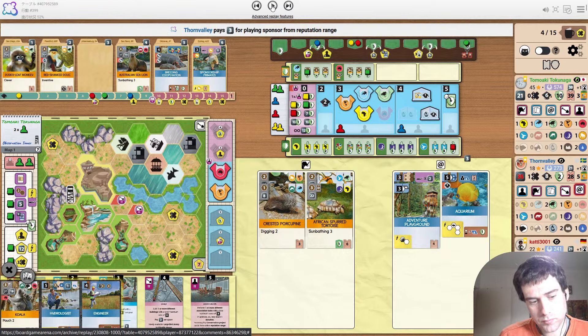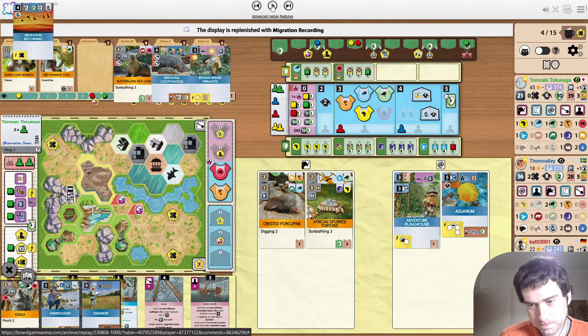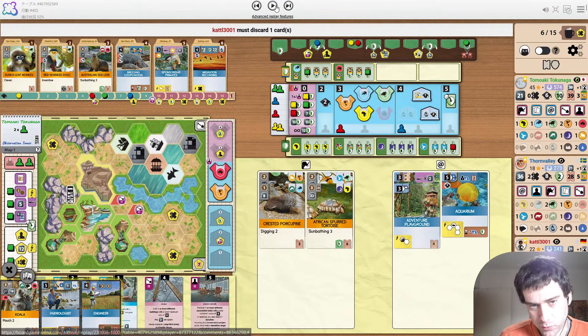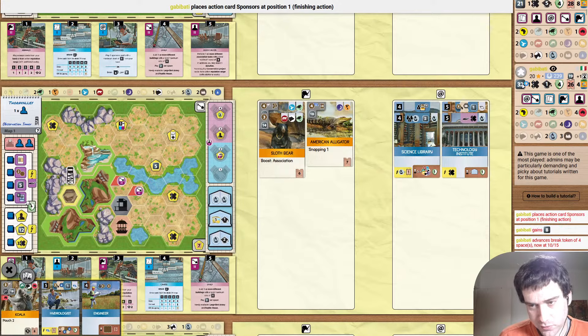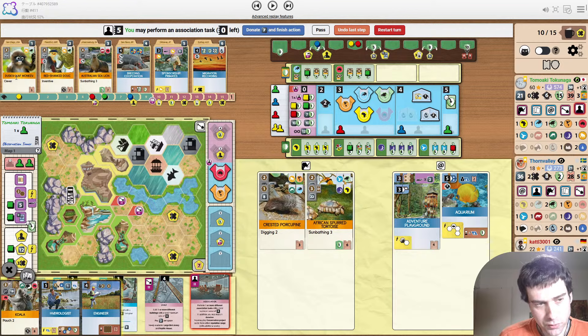Not playing the koala now allows him to donate again. Blue just played Tech Institute — makes sense for Blue. Blue might have research too or something going on. Migration Recording would have been a lot more useful in the opening hand. Red just drawing everything from the deck — they need to hit something, I'm not sure what, but they're not happy with what they have. Yellow just needs a bit more money it seems. Taking size two.